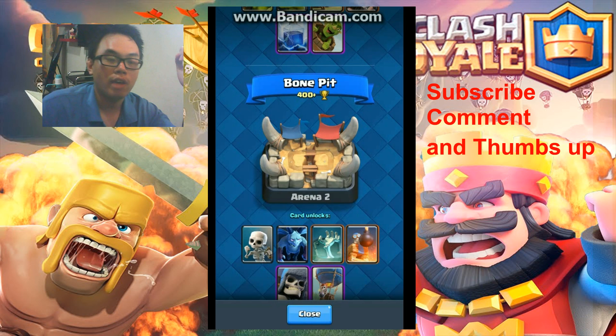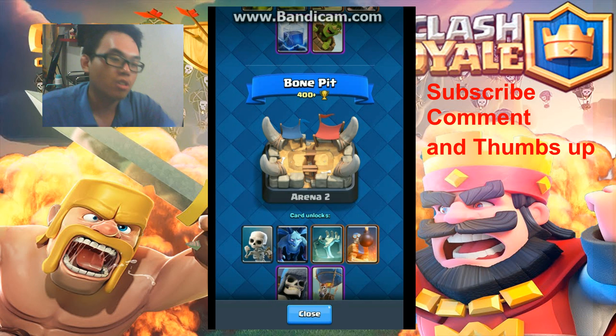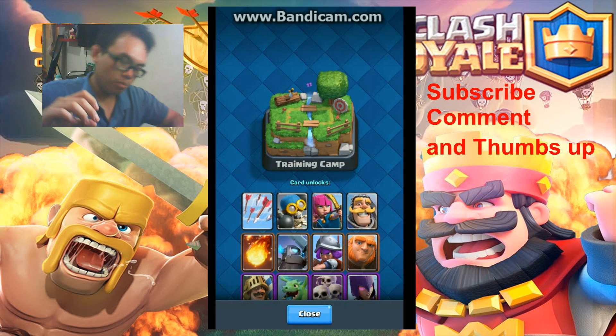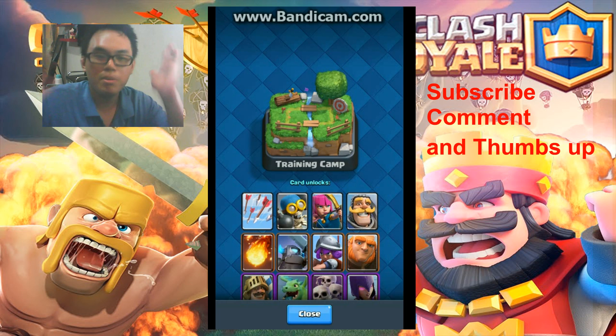Giant is really useful for tanking. If the enemy doesn't have spell tech like Arrows or Fireball, this card will be really useful because it hits the building instantly. You can also back it up with a spell — when the enemy summons Minions or Skeletons to hit the Giant, just use the spell to wipe them all out.